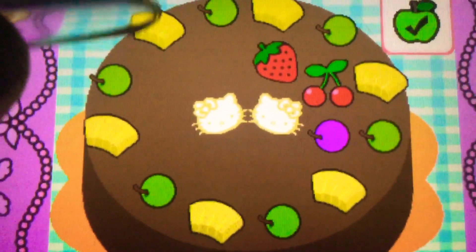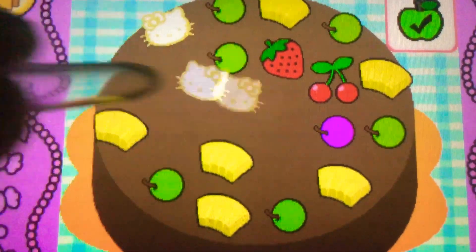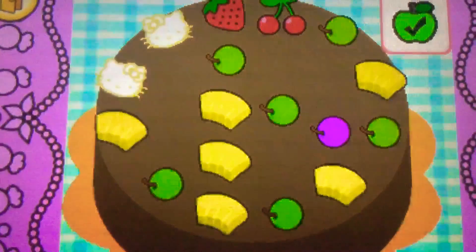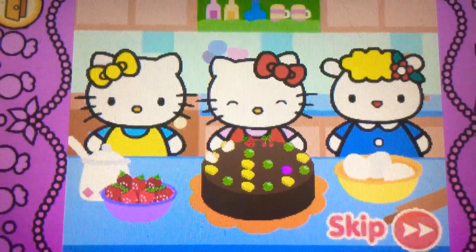It's bonus time. You can drag to rearrange the toppings. Tap the check mark when you're finished. Whoa. Hello Kitty's cake looks yummy.